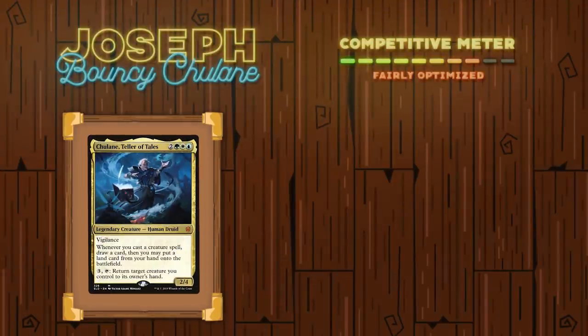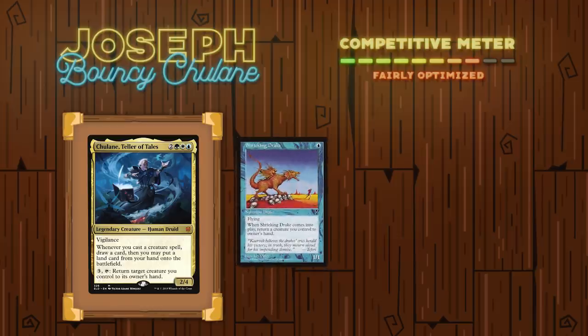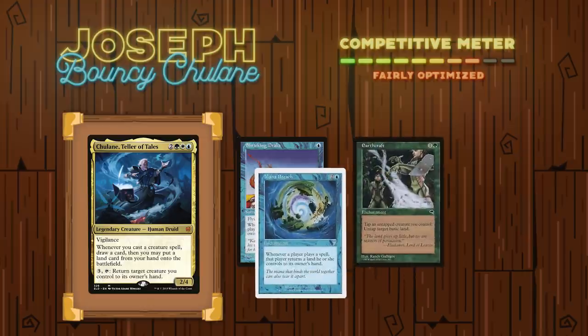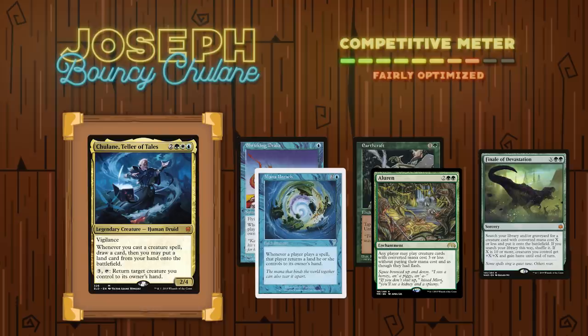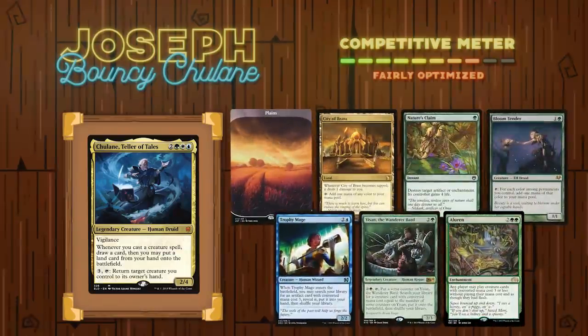Going second is Joseph playing Chulain, Teller of Tales. This deck looks to utilize its commander's ability to get massive value off of mana dorks and other cheap creatures in order to draw into some type of combo like a Shrieking Drake and a Mana Breach, a Shrieking Drake and an Earthcraft, or a similar bounce creature and an Aluren — really just anything to infinitely cast creatures, draw the library, and then win through a Finale of Devastation. Joseph's opening hand contained a Plains, a City of Brass, a Nature's Claim, a Bloom Tender, a Trophy Mage, a Yison the Wanderer Bard, and an Aluren.